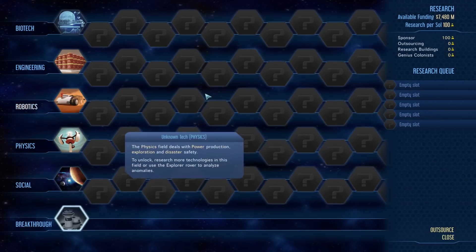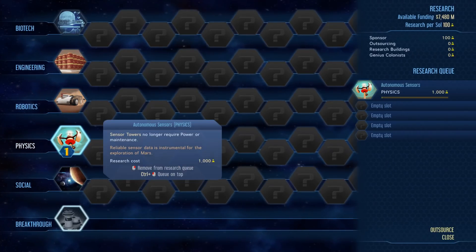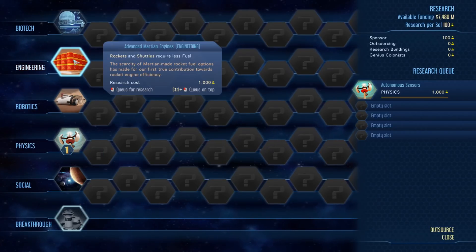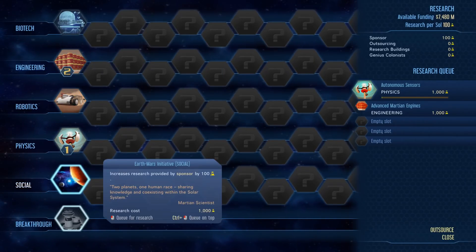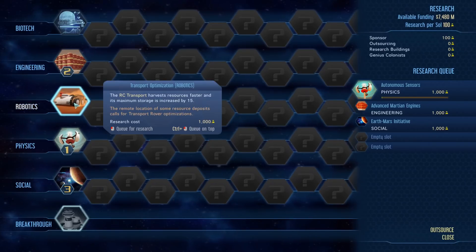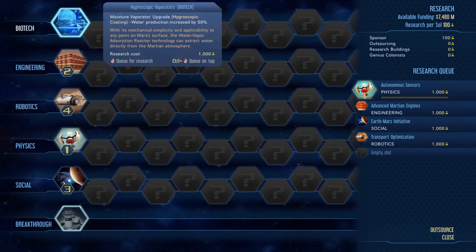Let's get a few things set up. We start off with autonomous sensors in our first physics slot, so I'm definitely going to get that going first. Then rockets and shuttles require less fuel - that's going to be good because it'll get our rockets back to Earth sooner. Increases research provided by sponsor - that's a good one. RC transport harvests resources faster and maximum storage is increased - I don't know whether that affects the harvester. And then finally we'll do the moisture evaporator upgrade.